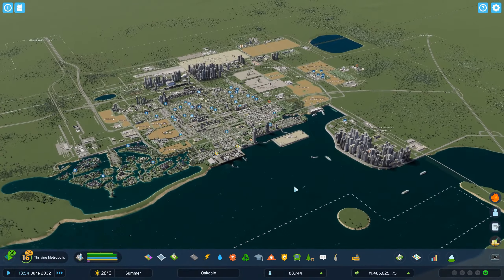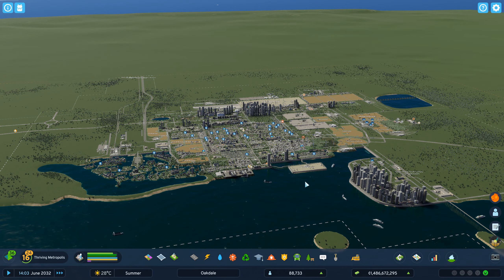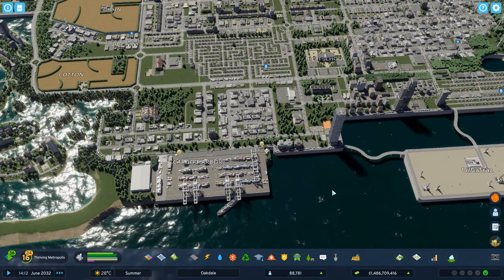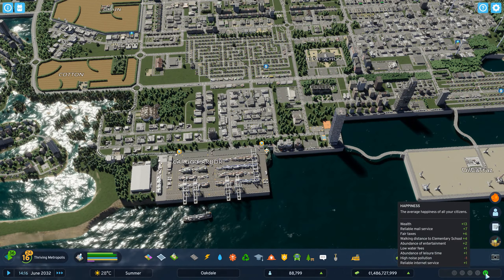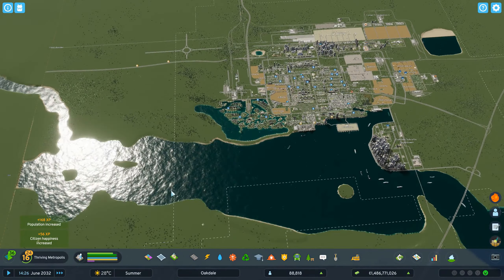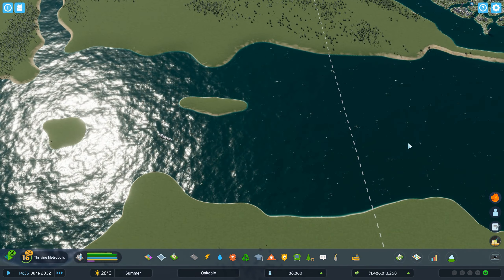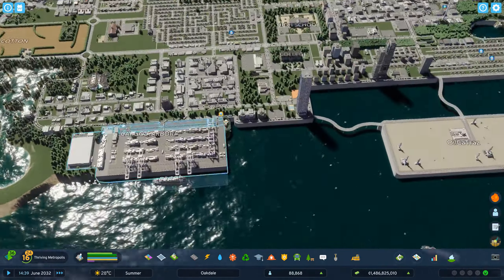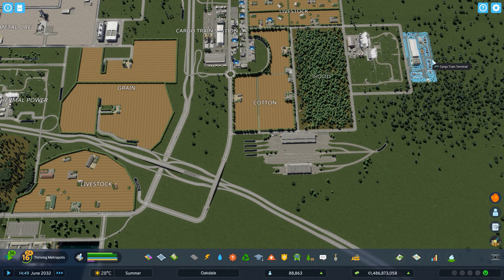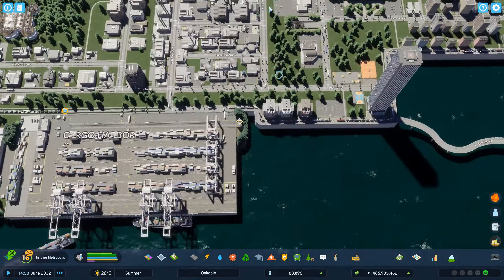Hey guys and girls, my name is Snowy, welcome to part 45 of Oakdale City here in Cities Skylines 2. We have successfully combated the mail issue because everybody is happy again - no more unreliable mail services. We also created another lane connection for the ships, and there's a train connection and a water situation that we need to address.